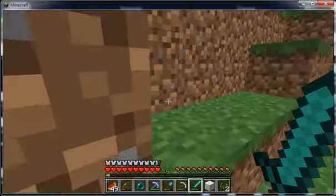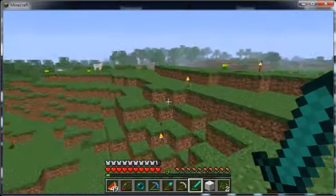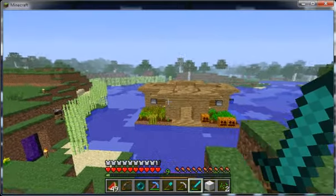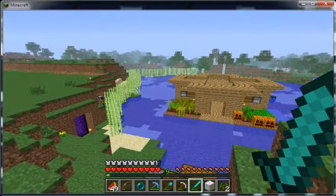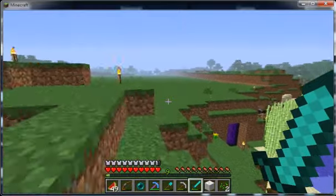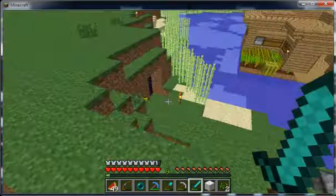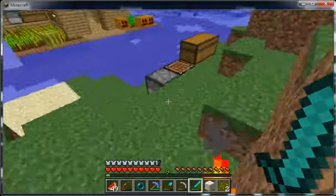Let's see what else we got. Everything over here is the same. That's an overview of the house as it is right now. In this area, that's where we're gonna start our big project when we decide to start it.